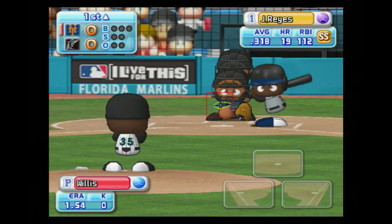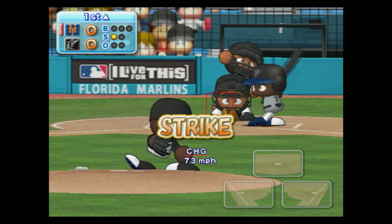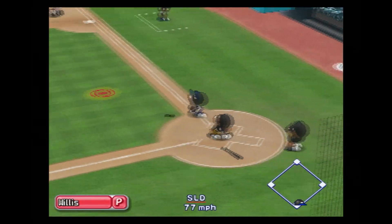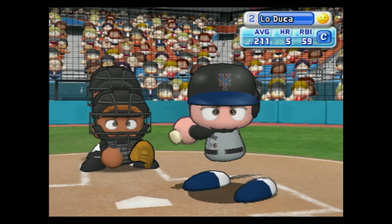Jose Reyes has been in top form as a batter this season. He's set to deliver the first pitch — that's a strike. Infield pop-up, he got it. One away. Willis catches the easy pop-up.